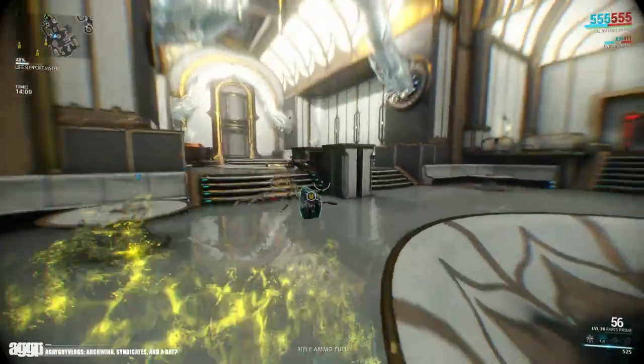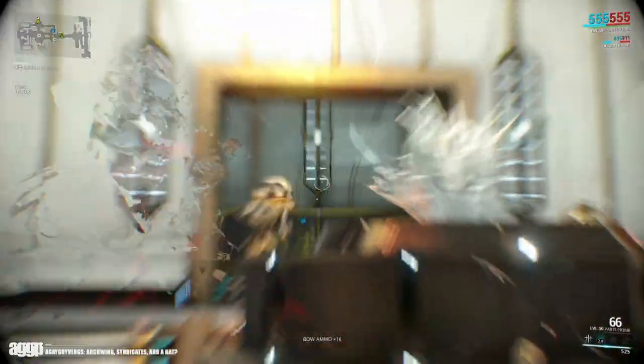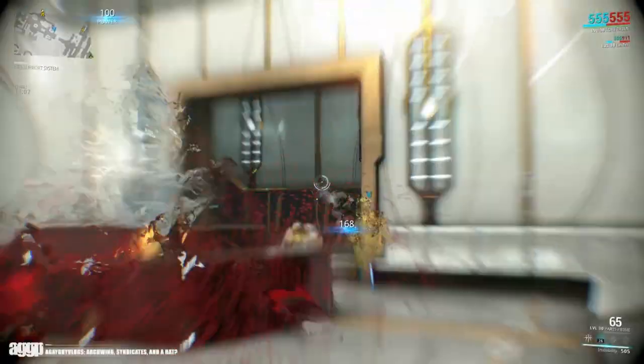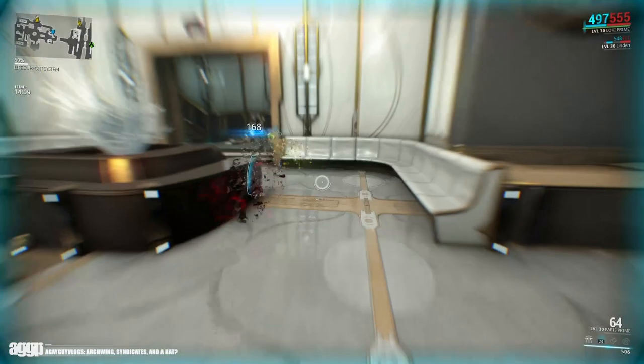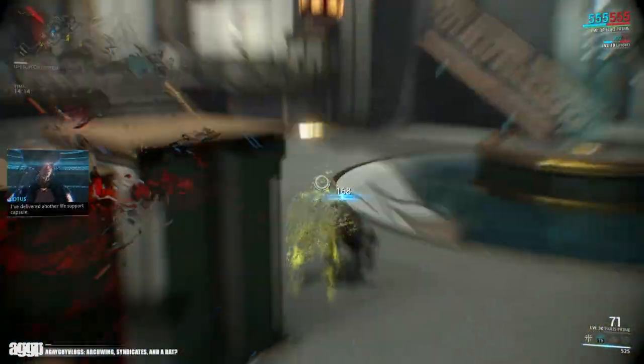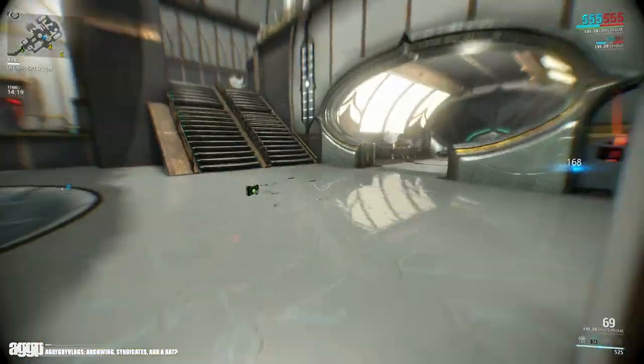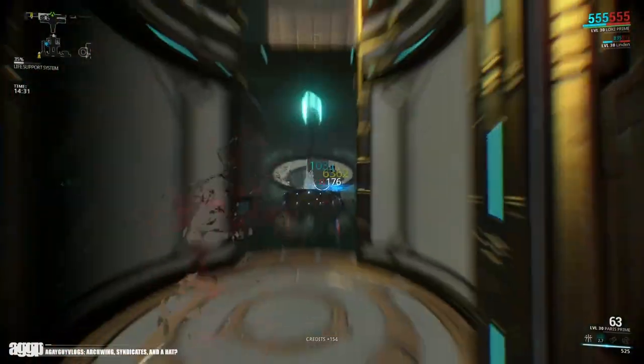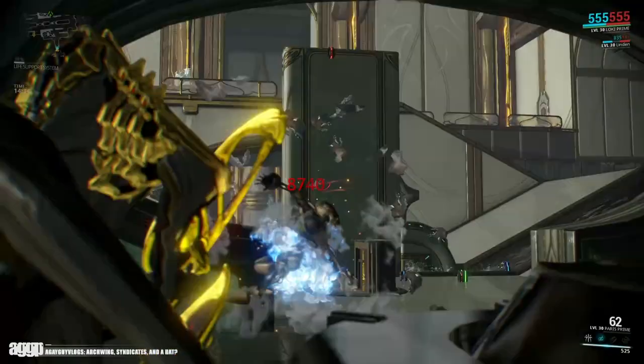At the first rank you'll be able to pick up a unique syndicate specter, ranging from a Grineer Scorpion to a Corpus Moa to a Corrupted Drone — not super exciting, but it's tier one. Tier two isn't all that exciting either, as you'll get team restores: energy restores, shield restores. Tier three is where it gets interesting — certain factions will have access to Tower 4 keys, some will have access to rare fusion cores, and others can get you a Forma blueprint, which is pretty awesome.